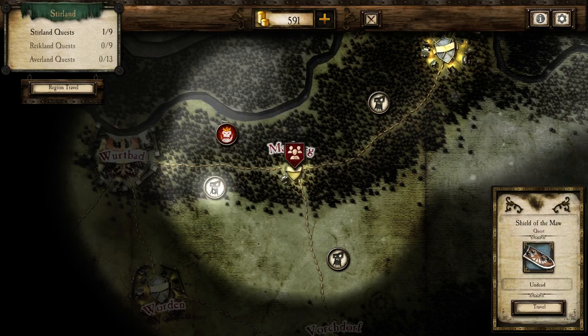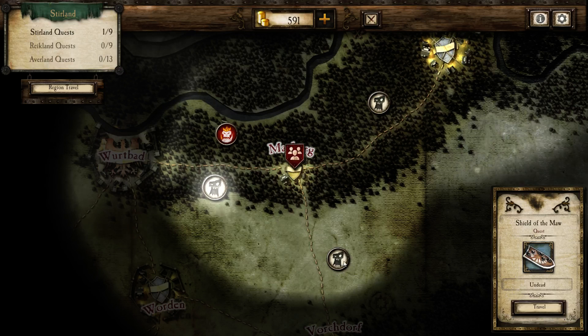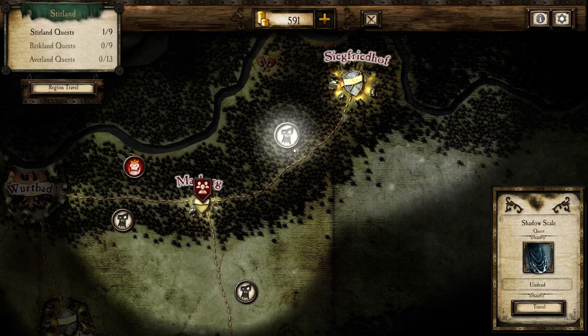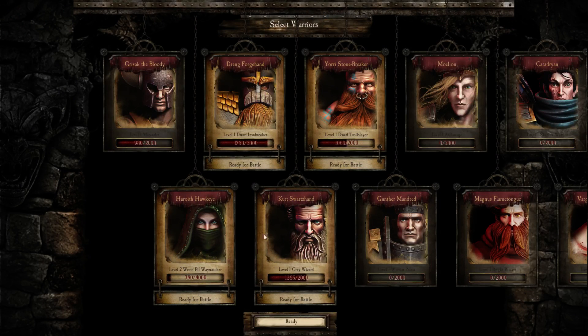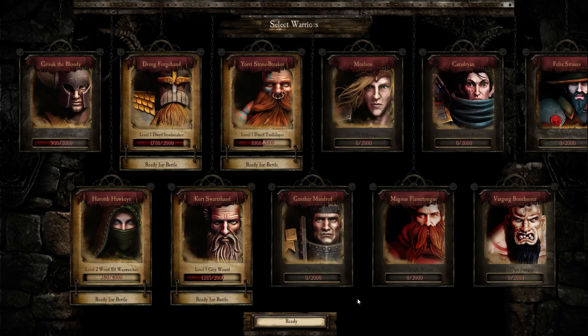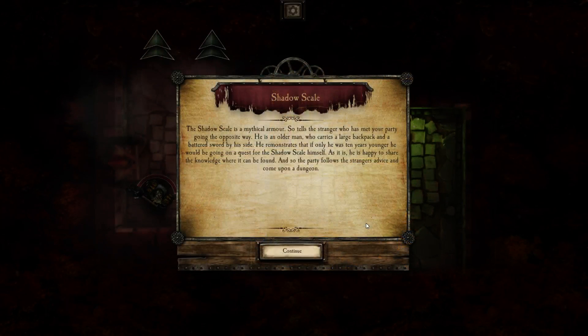We have a whole bunch of quests here. This one is recommended level two, and I'm very much assuming these others will also be recommended level two. Let's actually go to the Shadow Scale quest over at Siegfriedhof - we seem to be getting a nice cloak or cape from it. Shadow Scale is a mythical armor, nice! Let's go with the same team as last time and see how good this level two archer is.